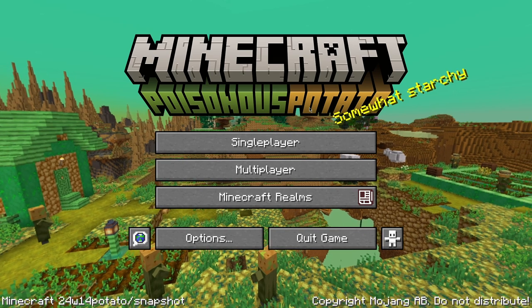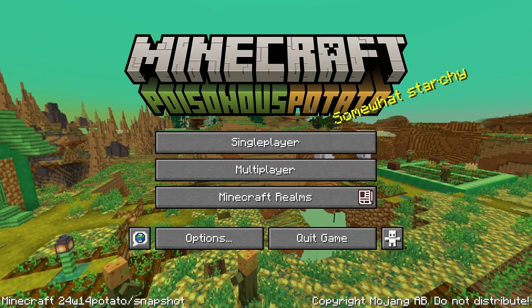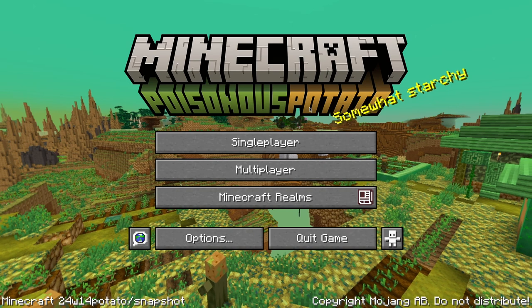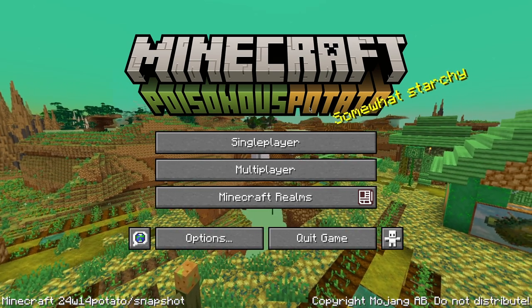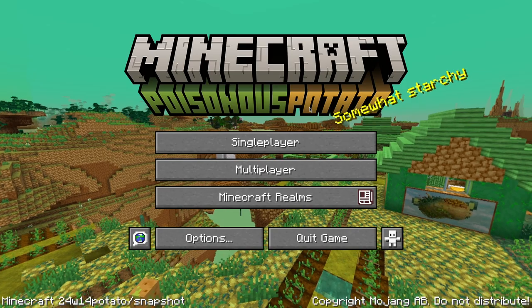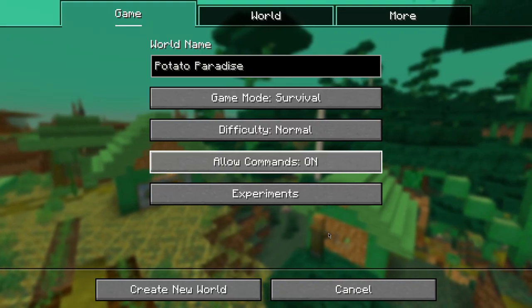But yeah, as you can probably tell by this panorama, this is a very wacky April Fool's update. I think this is the best one they've come out with so far, and I'm super excited. We're going to do probably a two-part miniseries of trying to beat the new boss that this adds. This first episode, we're going to be getting geared up and get a little bit of a base set up, and then the next episode, we'll go find the dungeon and see if we can beat it. So let's go ahead and create the world.